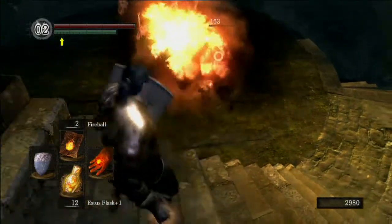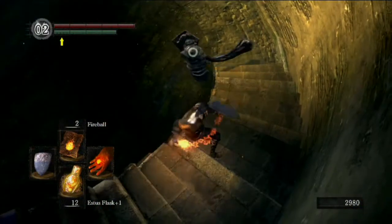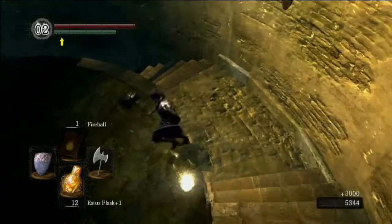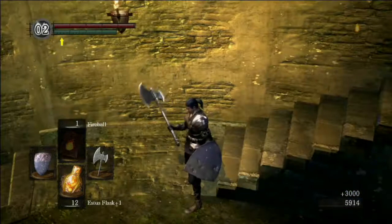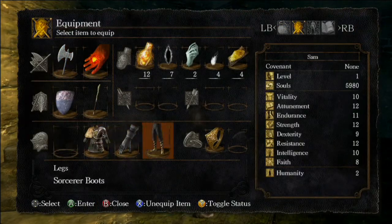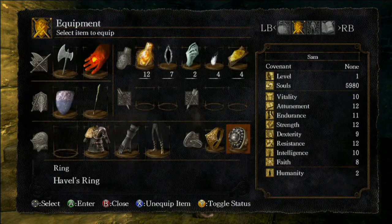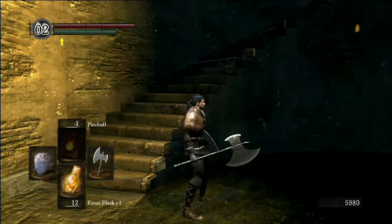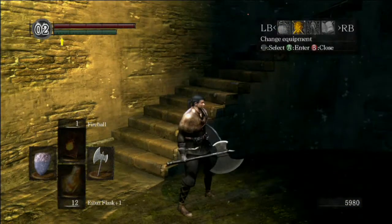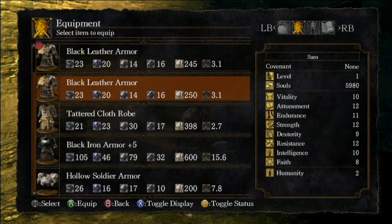This should be the last one — there you go, one more — and he's dead. He will immediately drop Havel's Ring. Put this on and you can then wear some better armour and still fast roll. That's another essential item I think you need if you're going to do a level 1 playthrough or just a playthrough in general — it's a very useful item to have.